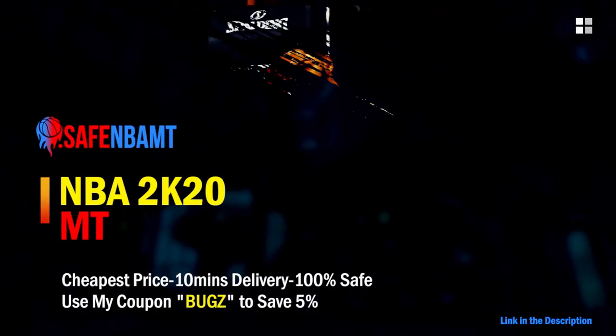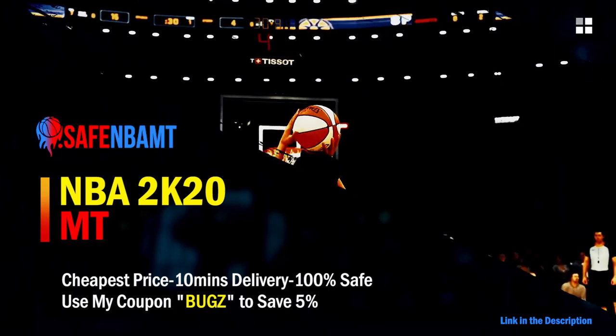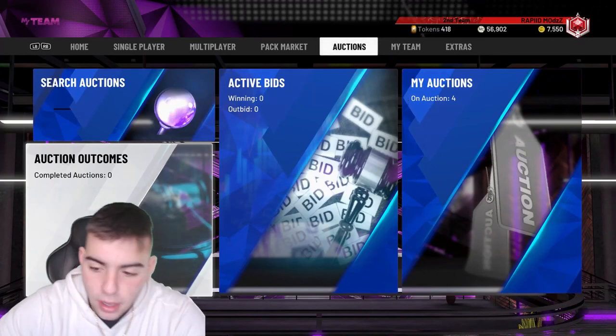What's good guys, if you want cheap, fast, and reliable NBA 2K20 MyTeam coins, head on over to nbasafe.com and use code 'bugs' for five percent off at checkout. What's good YouTube, it's your boy Bugs back on another NBA 2K20 MyTeam video.